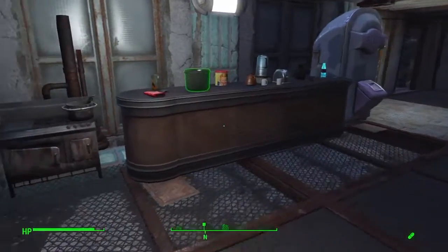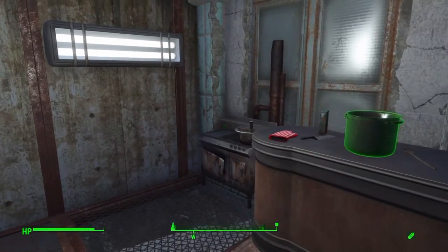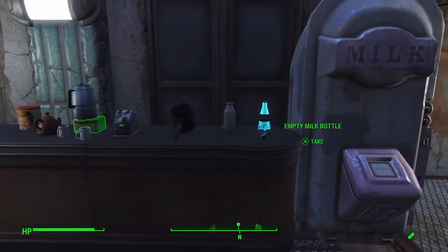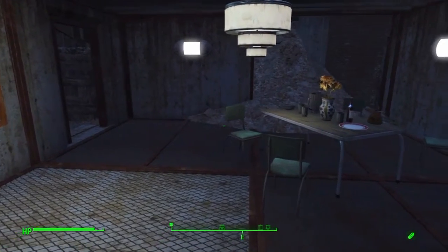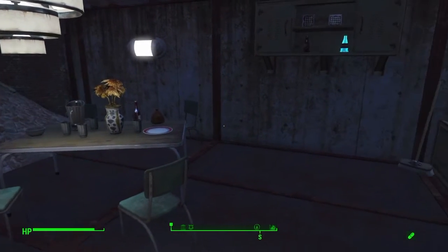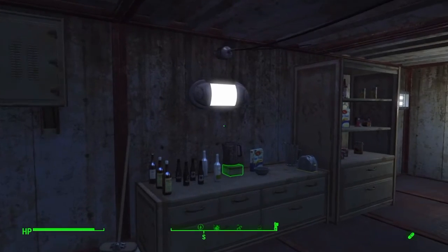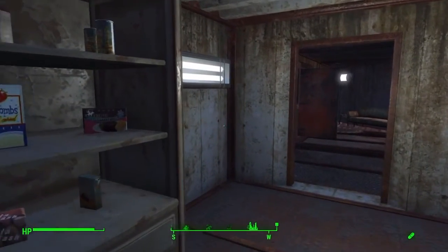Here in our kitchen, you can see I've been working with a little more junk decoration. Tried to make this a nice lived-in area. I'm thinking about taking down that Brotherhood of Steel flag — I'll tell you why in just a moment. Here you can see our table, with some more junk decor on different spaces.